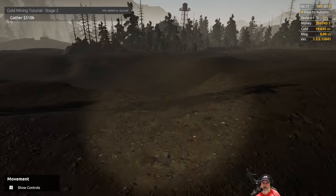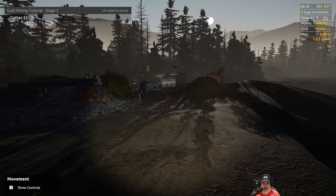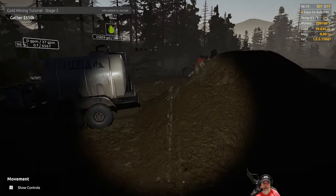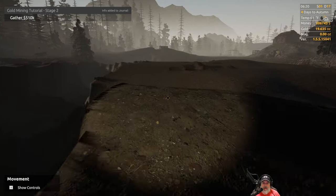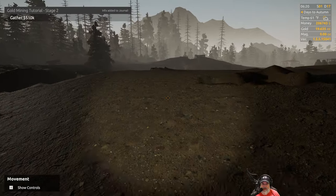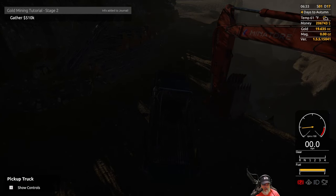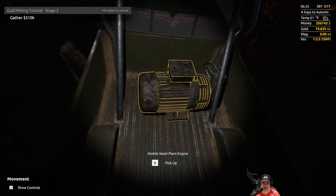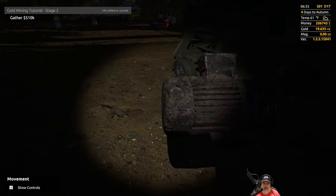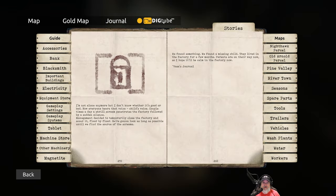Where is our pickup? We must have left it all the way back this way. Let's go get it — we're getting our steps in today. Let's park the vehicle right here and turn it off. We want to grab this engine — or motor rather. To take this apart, let's save ourselves some time and watch dig tube again. This is a mobile wash plant engine repair.